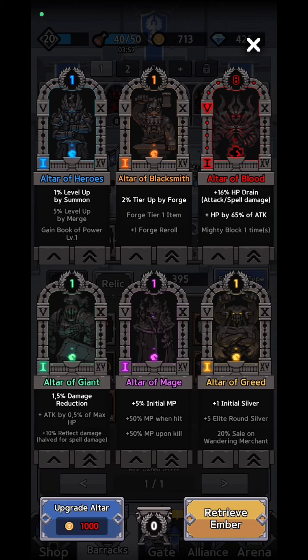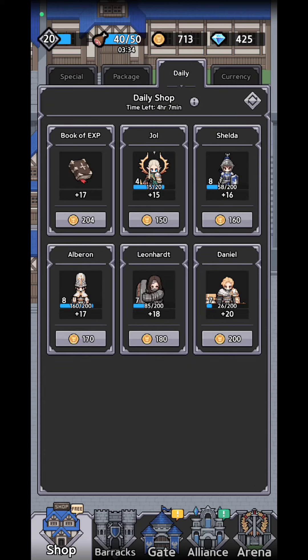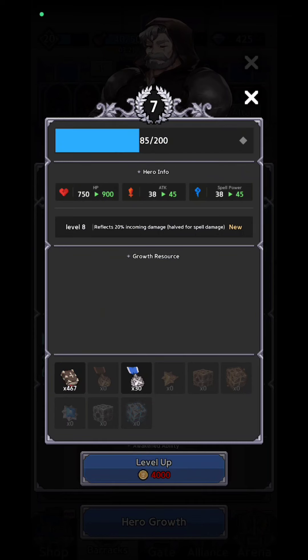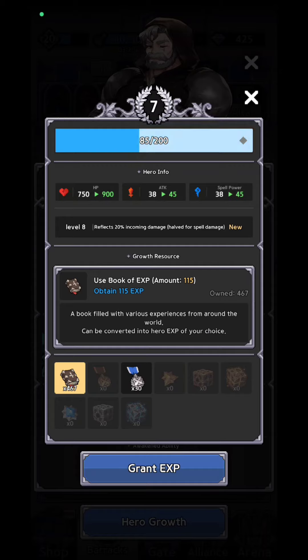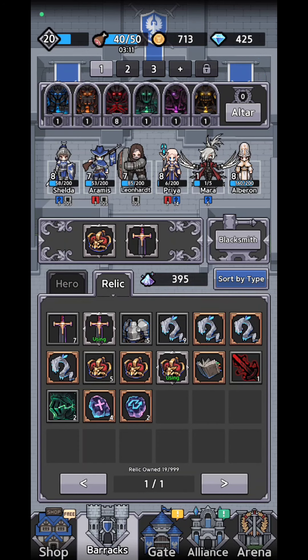You could also choose the altar of giants for 0.5% max HP damage reduction and 10% reflect damage. Keep in mind you'll need to invest gold coins into the altar as well. You can also do summons and visit the daily shop. At the beginning, try to buy some heroes to level them up — after you collect enough cards, use the books to upgrade them, though evolution costs gold coins.